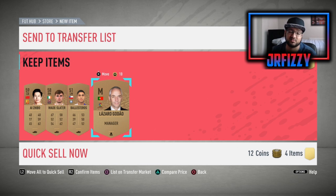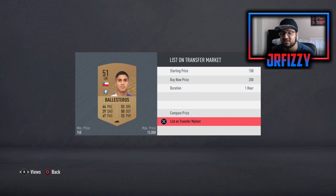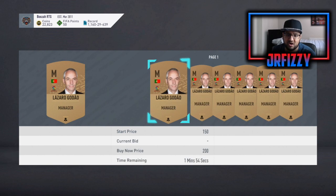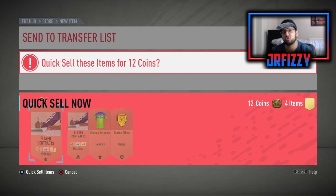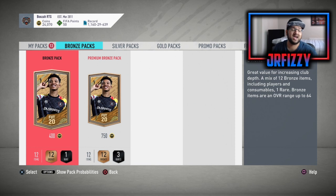I'm going to list every single thing up until the trade pile fills up. This manager card — he's not going for anything but I'll still list him just so we can get everything on the trade pile. Any CSL player we get, we're going to store in the club. This first episode we're just going to be talking about the simple things you should be doing. As you can see, something has already sold — we'll go to the transfer market at the end of the video.